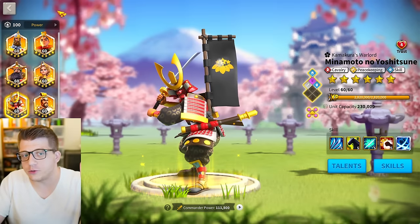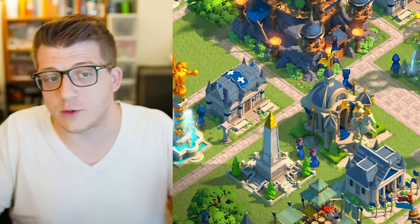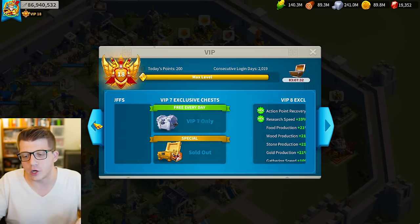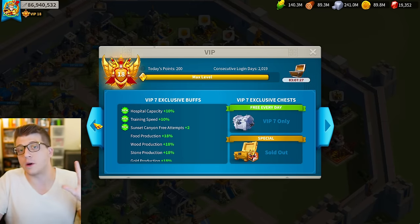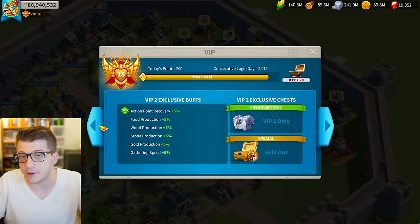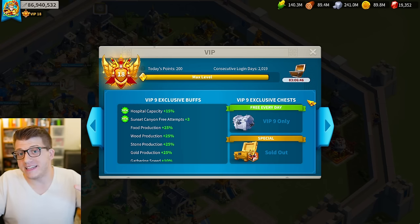Without further ado, let's talk about Minamoto in 2024. First of all, how do you get him? If you're a brand new player, the only way to get Minamoto in Rise of Kingdoms is through a purchase. As soon as you make your first purchase — it doesn't matter what bundle — you'll get 10 Minamoto sculptures, which is exactly what you need to unlock a commander.